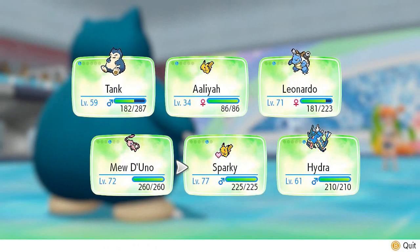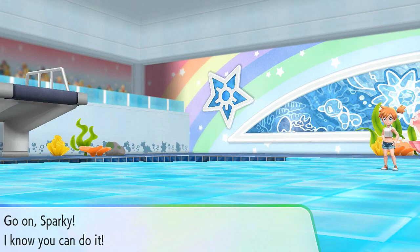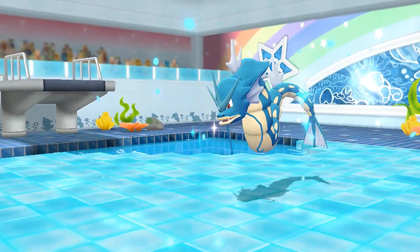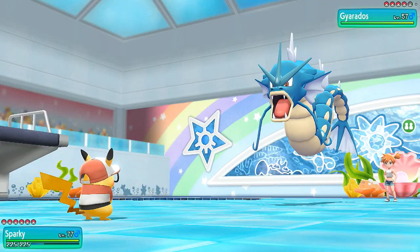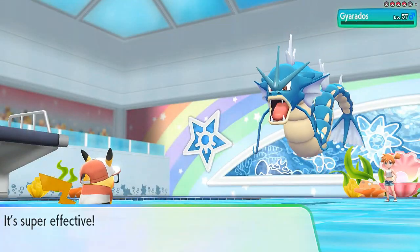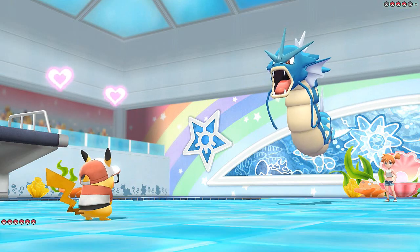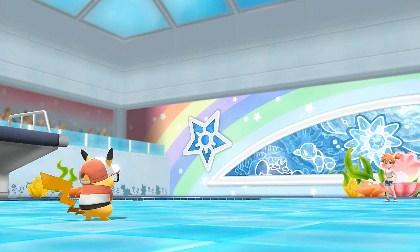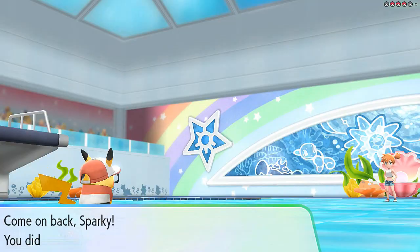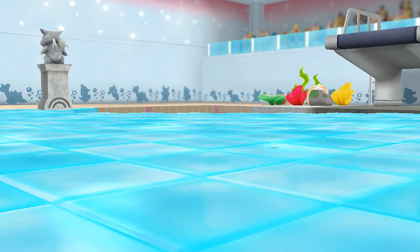She comes out with Gyarados — this is the Pokemon I've been waiting for. Let's use Sparky for this one. What's up Sparky, it's been a while! Gyarados is looking mean at level 57, but I've got Thunder and it'll take care of those water-flying capabilities. Bam! That's a clean sweep. Now she comes out with Starmie — let's counter with Mew De Uno.